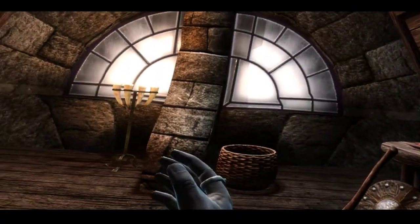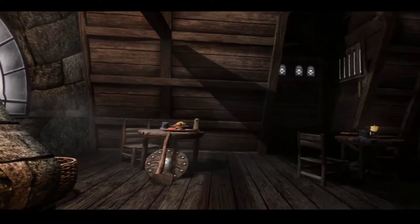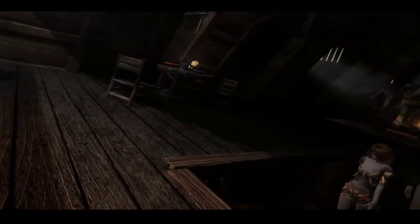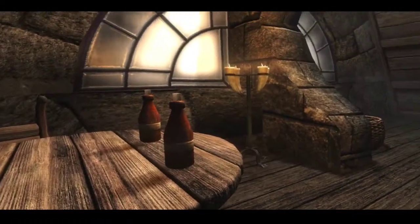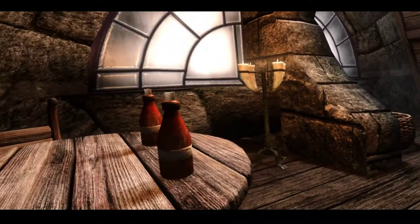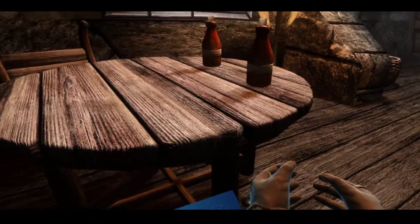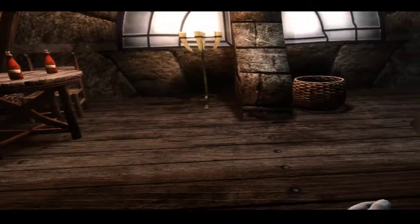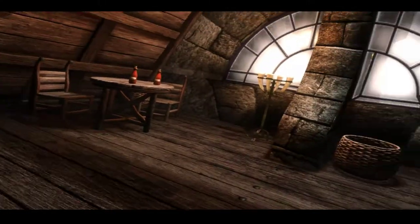Now you see these light rays coming through — that's the lighting effect that was actually working. So here everything's gray, and now it's lightened up. This is what I really like about the ENB — what it does for interior lighting. Look at that.